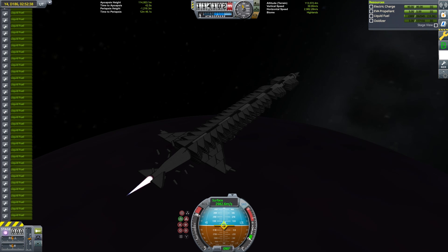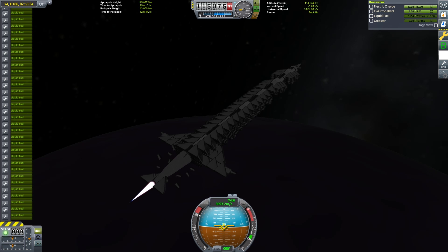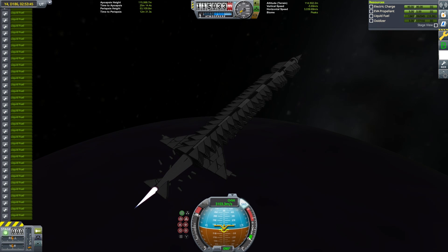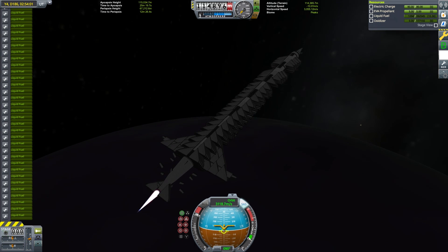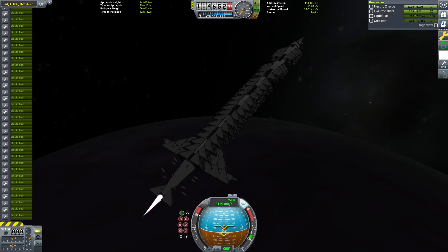Putting my apoapsis a little bit higher just gives the LVNs more time to burn, which allows me to use more of the high-ISP engine, save fuel, and get more delta-V. With the extra height that I'd given myself, I had just enough time to burn the LVNs into a circular orbit before I started falling back to EVE. With that successful circularization, we have achieved the first propeller-driven EVE SSTO.